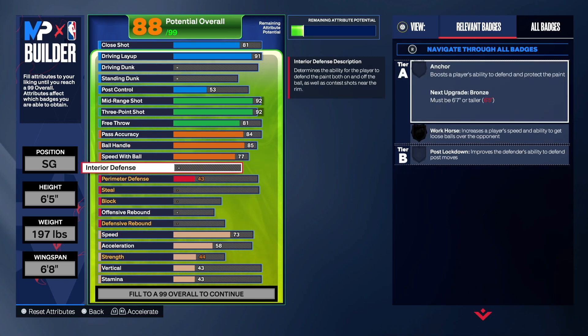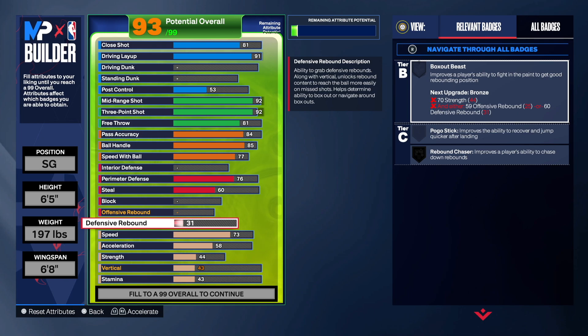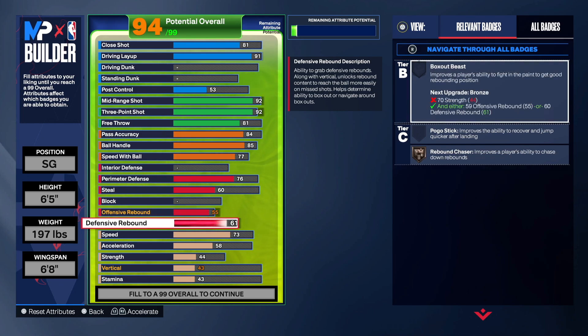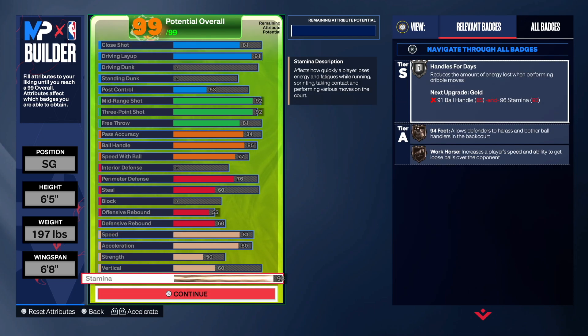I didn't put any interior defense on. I went 76 on perimeter defense to get all the offensive badges at least on bronze — 76 gets you to 94 overall and with strength added you'll have Clamps on bronze at least. Steal I went 60, just so I could get Interceptor on bronze. Then 55 on offensive rebound since he had some rebounding on the card, and 60 on defensive rebound which gives you Rebound Chaser on bronze — not bad for a shooting guard. I went 81 speed to get Speed Booster on silver, and 84 for Workhorse on bronze.